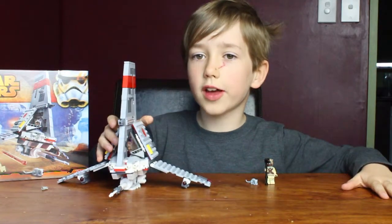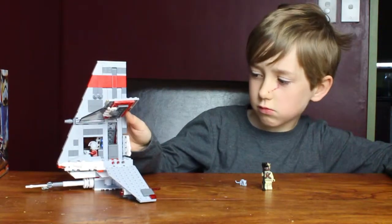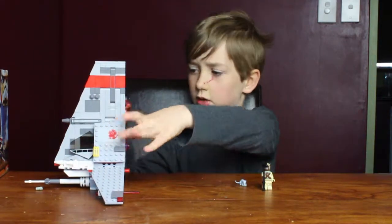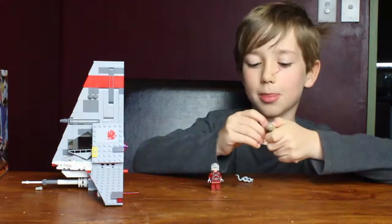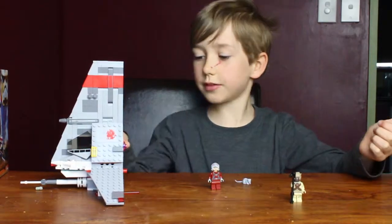Hi, I'm Joseph and I've got a T-16 Skyhopper. This is quite a good set. Its number is 75081 if you want to get it yourself. It's got throwing missiles, a side part with a container which holds the pistol. It also has quite a good minifig with it — you can switch around the face. It's a new version of the Tusken Raider; the old one didn't look too good.